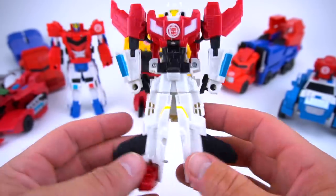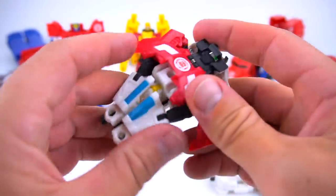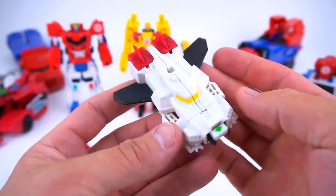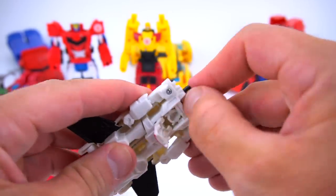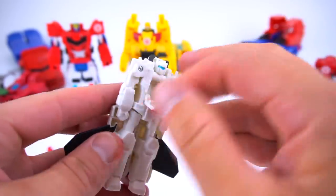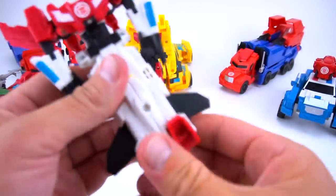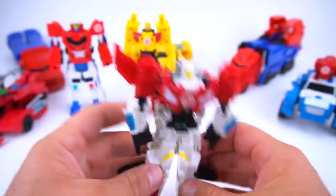The next wave is Sky Sledge and Storm Hammer, making Sky Hammer. Pull them off and transform these into planes — there we go. You've got one plane right here and here's another plane, boom! Sky Sledge and Storm Hammer — same thing here, you can flip these up to make their own transformers. Flip that down, boom, and then crash combine them just like this, boom — there you go!